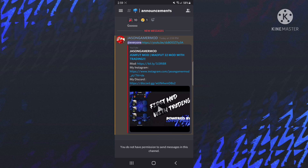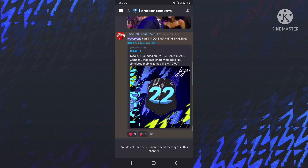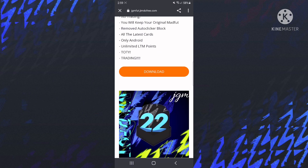Once you're there, you're going to go over to announcements and you're going to have the JG Mod for FIFA 22 with trading. He already has a video out now as well, so you can also go check it out. Here you're going to scroll up to 'first mod ever with trading,' you're going to press it, press confirm, and then go over here and press download.